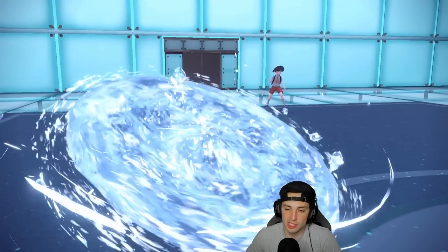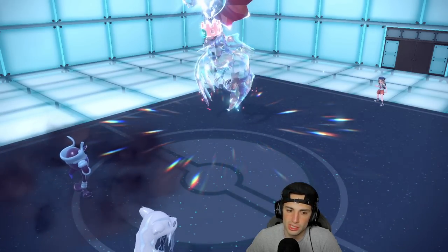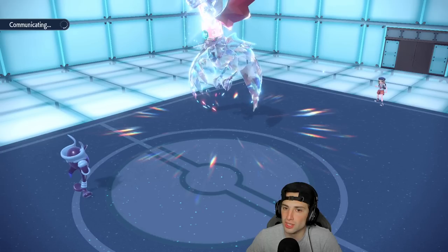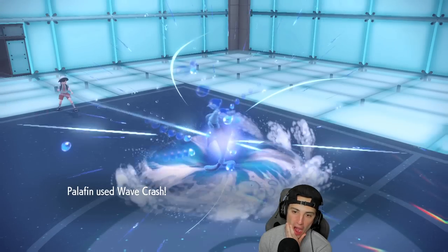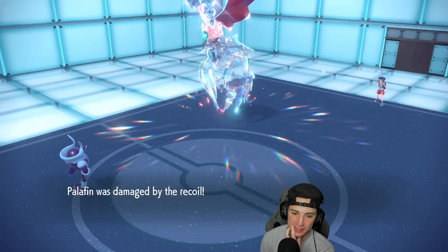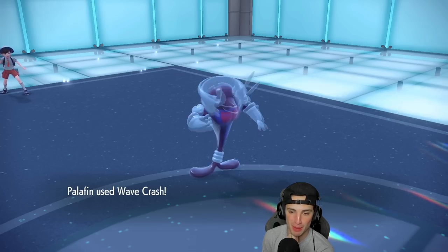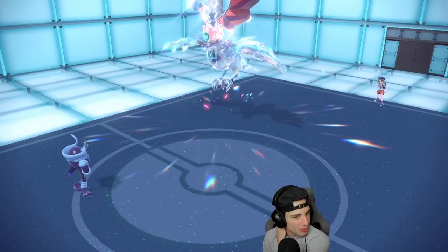Chien-Pao goes first — that's a little unfortunate in terms of order — but it's fine. We throw an Ice Spinner into that slot. While this Pokemon is still at plus two it does a decent chunk. Rocky Helmet is going to chip us dirty — Chien-Pao might actually hold up though. Wait, did we just lose this match? After dogging on our opponent the whole time... we're going to lose this. Please don't Roost — and they Roost. We lost. Wild.